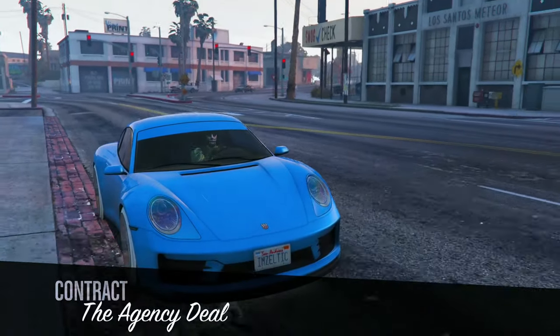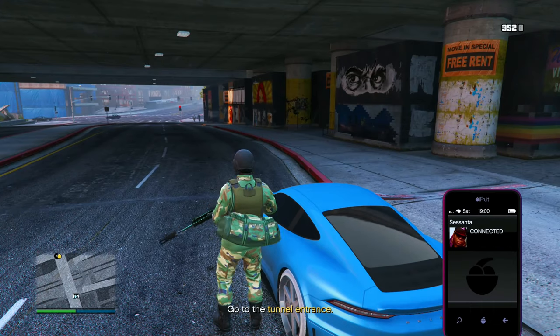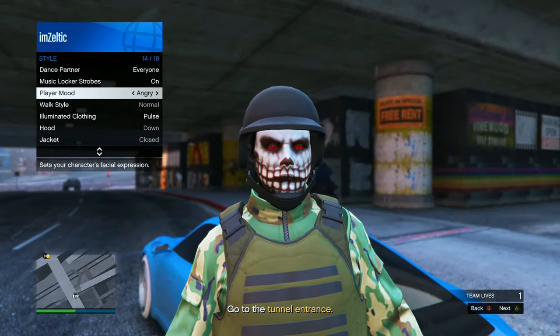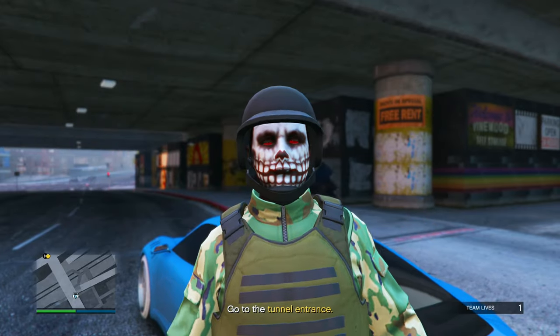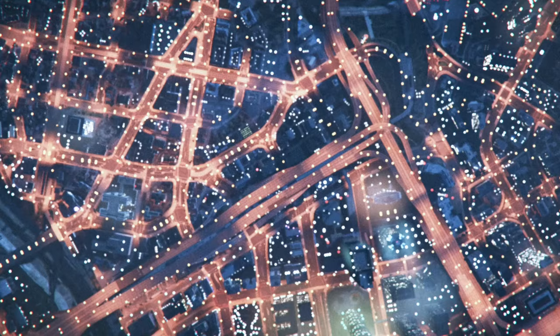Once you've spawned in, immediately step out of your car. Open up your interaction menu, go down to style, go to illuminated clothing and hold right on the d-pad for 15 seconds. Then scroll up to player mood and hold right on the d-pad for 30 seconds. Once you've done this, open up your Xbox or PlayStation home screen and wait 2 minutes. Do not close your interaction menu.